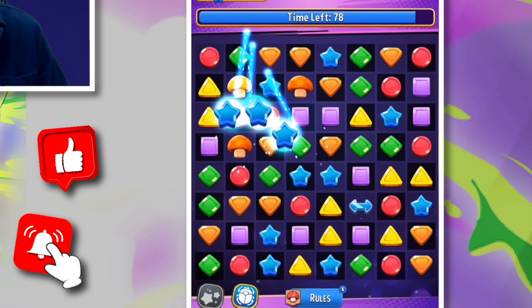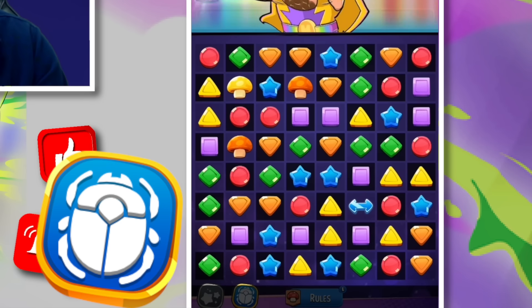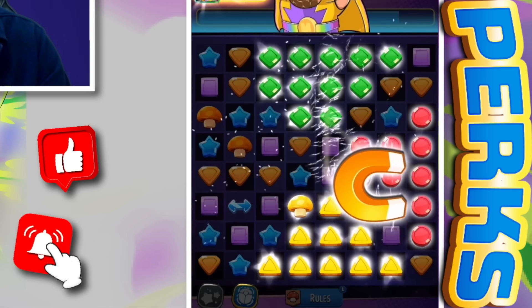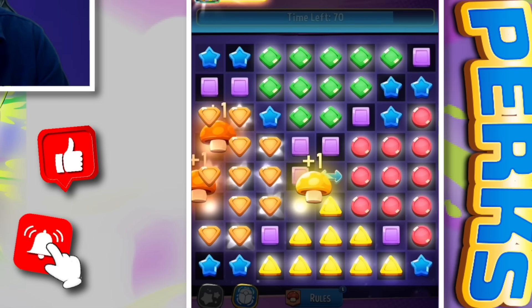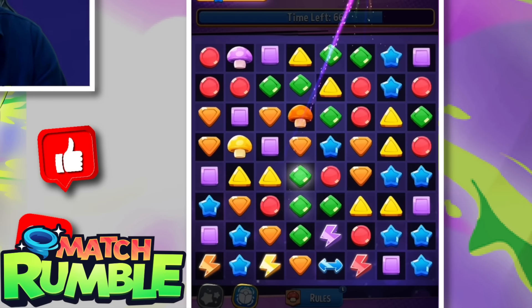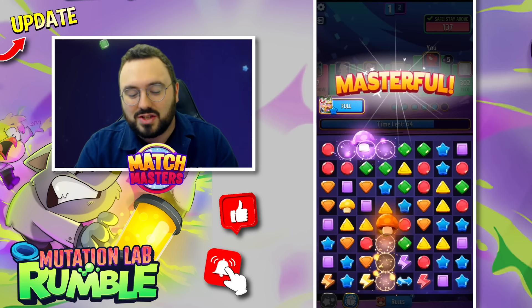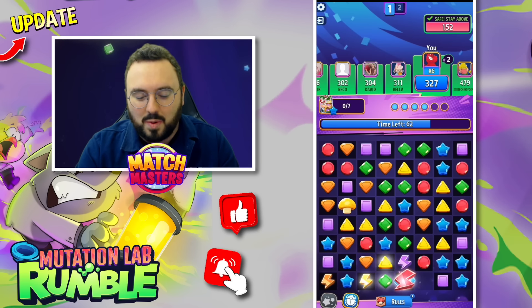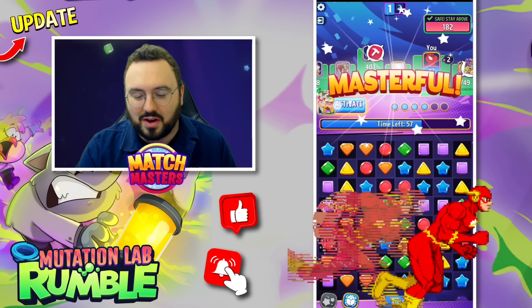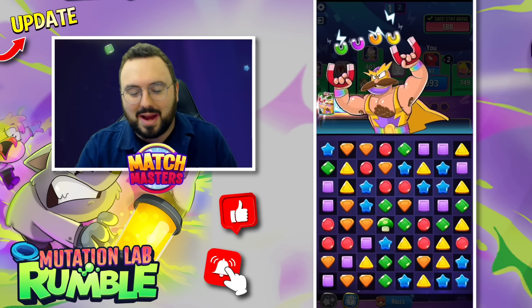We're going straight in with our Star Maker to help us out right at the beginning. We've gone in with the Cleo and the Star Maker perk — two of my favorites in Match Masters. I'd love to know what perks you use for Rumble. Are there any perks I'm sleeping on that make it faster to transition perk plays in Rumble?